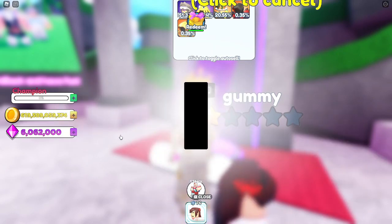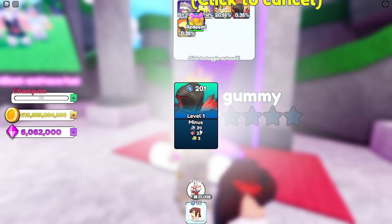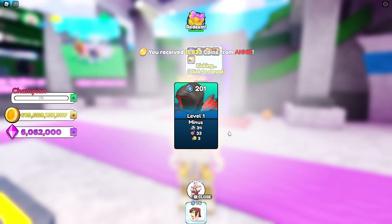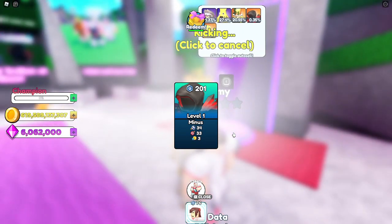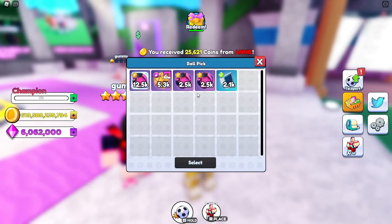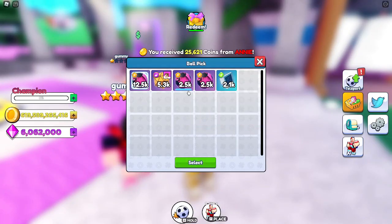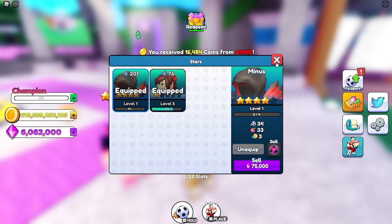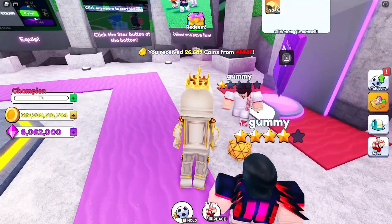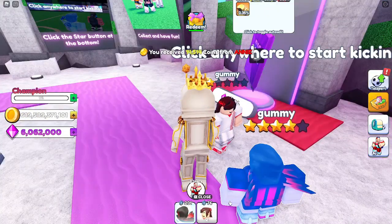We're gonna try the Medium Pack now, which is 240,000 gems. We opened one and got level one, minus 34 for stunning, 33 accuracy, and times three coins. I'm pretty sure this one's a 0.35% chance — we actually got a rare! We're gonna equip this one and select this ball over here.